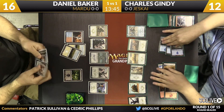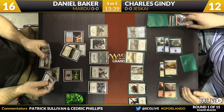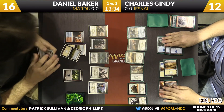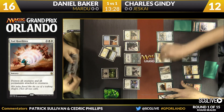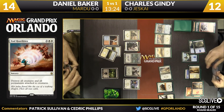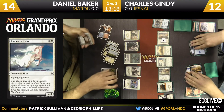We have seen in previous limited formats where wrath effects weren't great — in Theros, bestow creatures came back. But End Hostilities especially in this format, with these long run-out games where you just empty your board, is devastating. Gindy is on empty right now. If he loses this board, that's it. Daniel finds land number five, all of Gindy's creatures are going to die, and Daniel's too — you can see Gindy's frustration.